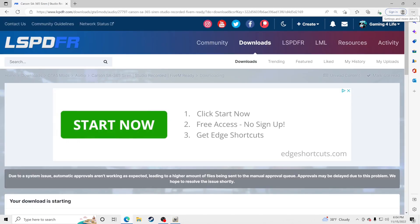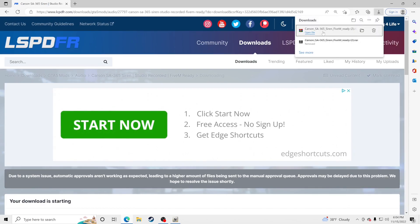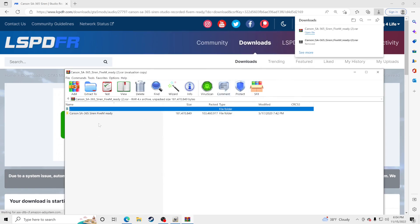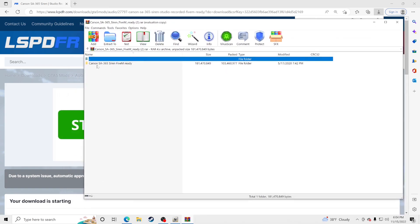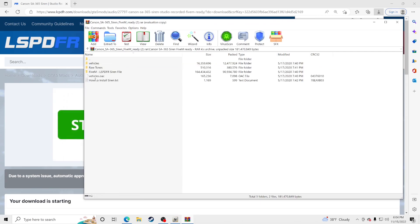Go to your downloads and open the zip file — I use WinRAR to open my zip files. It will say you have to pay for it but you do not; just click X out of that. If you have something else to open zip files that's perfectly fine. Go into the folder called Carson SA365 Siren, click on that, and then click the folder that says '5M LSPDFR Siren File.'